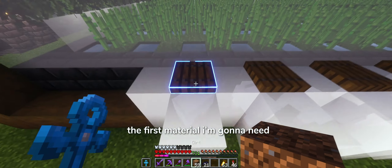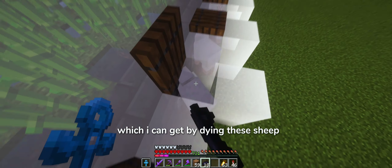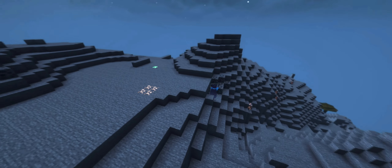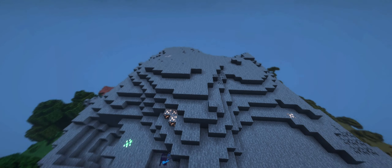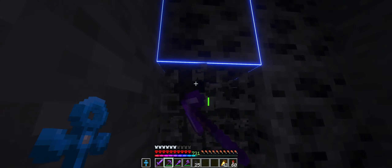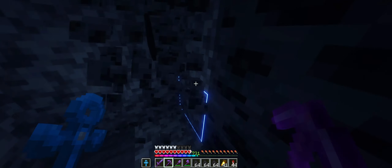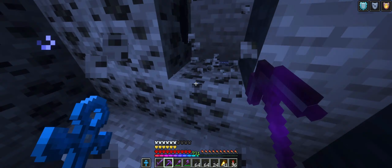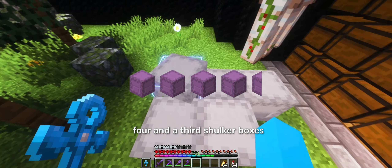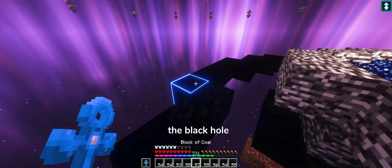The first material I'm gonna need is black wool, which I can get by dyeing these sheep. I'm also gonna need some coal for coal blocks. Here's the first two shulker boxes filled with coal. And there we go, that is four and a third shulker boxes full of coal. Let's now begin building the black hole.